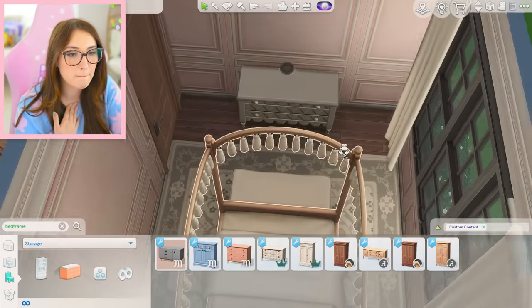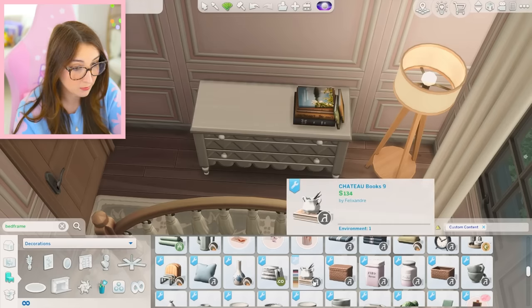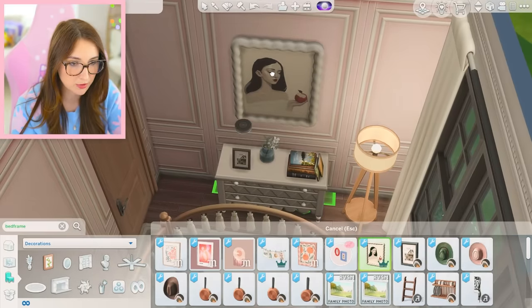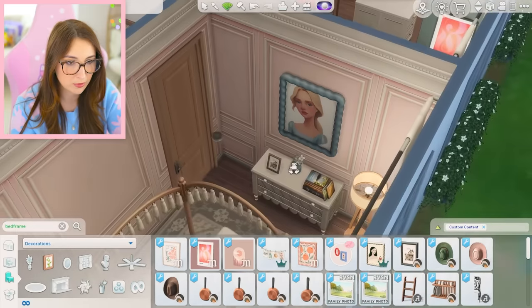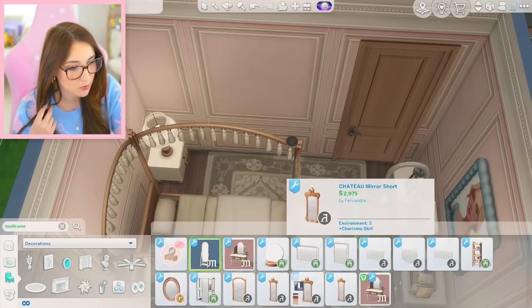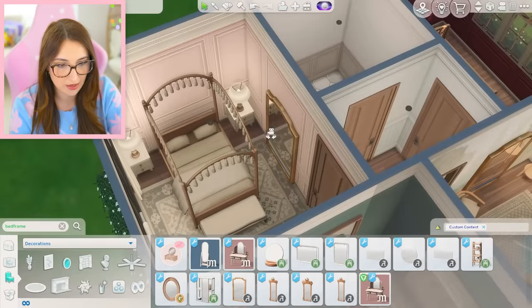Okay, we need a dresser. Oh my god, look at that one. Some books — what else can I put? I have a lot of book clutter. Maybe I can do one of these princess paintings — maybe the blue one? I feel like it complements the pink really well. And then a mirror maybe? I mean, the best one in here would be one of these big ones. I think that room is done.